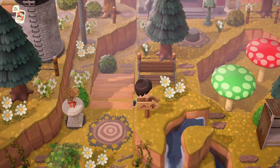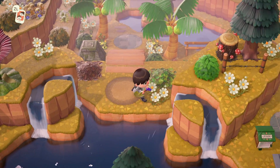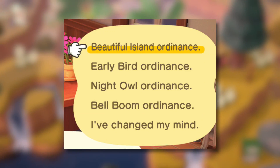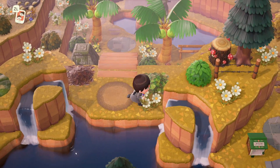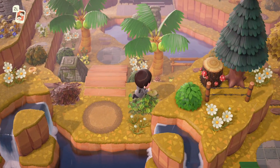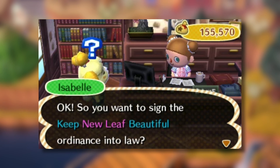Maybe ruin is a bit of a strong word, but still, I do feel like this flower feature is a big issue in Animal Crossing New Horizons, making this ordinance not nearly as good as the other ones — which could, for example, make shops open earlier, open later, or even give you more money by selling stuff. I've never really felt like the beautiful ordinance worked that well in New Horizons. It's something that worked really well in Animal Crossing New Leaf where these issues weren't a thing, but this time around it definitely feels more like a hindrance.